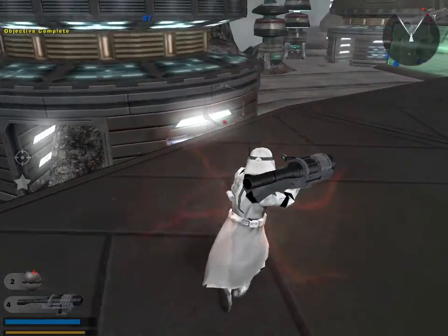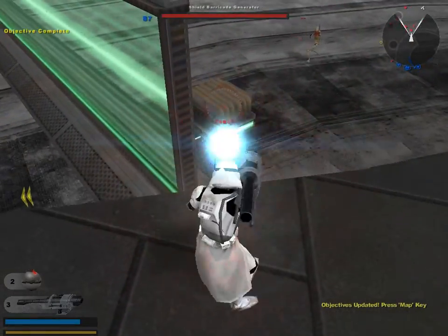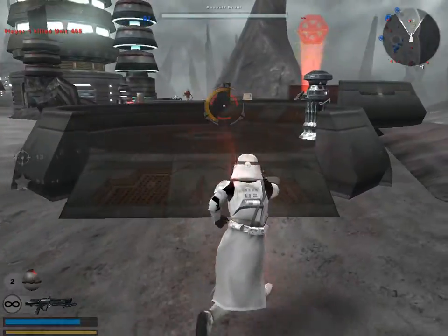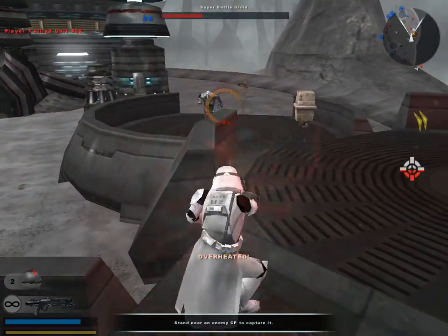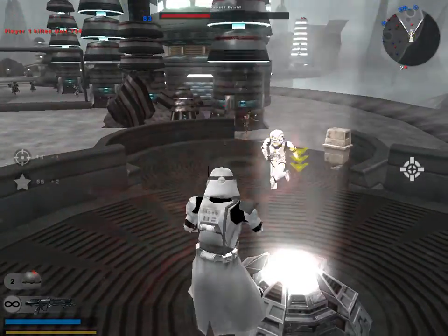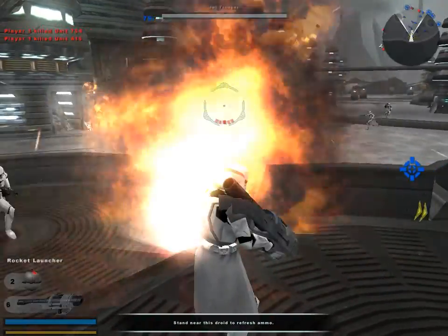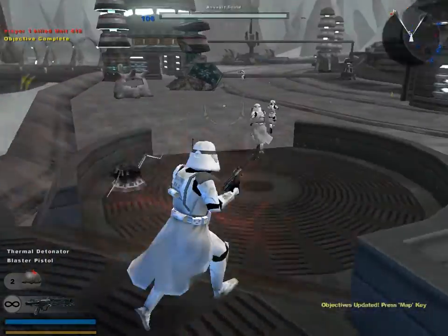Capture the CP — it will serve as an excellent lookout point for our mission. Listen up: before we can begin our assault on the Seps' energy collector, we have to penetrate their shield barricades. Load up and move out.